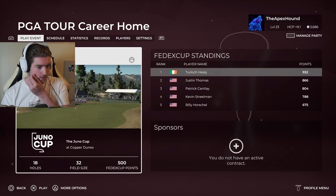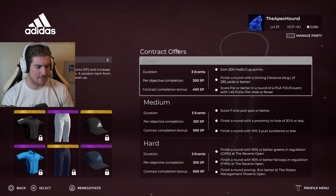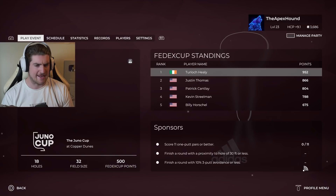Let's jump into the Juno Cup and see who's trying to beat us. Going with another Adidas contract - score 11, one putt powers are better, finish a round with proximity to hole of 30 foot or less, finish a round with 10% three-putt avoidance or less. I can do the medium one for sure.